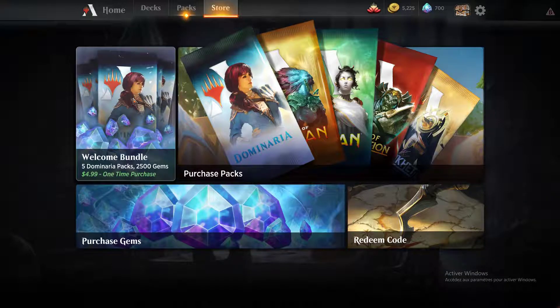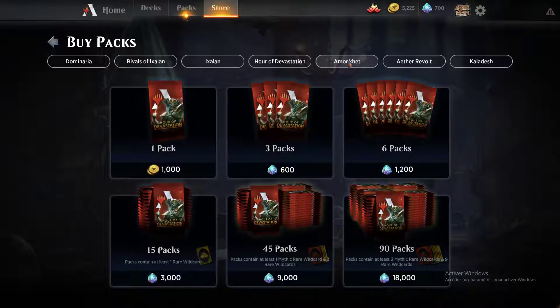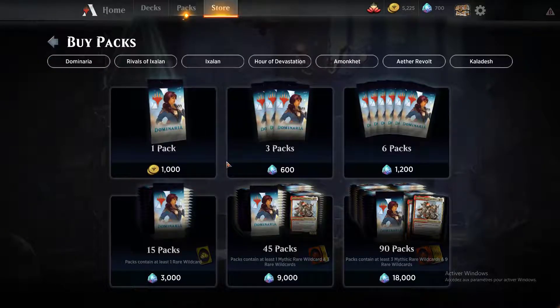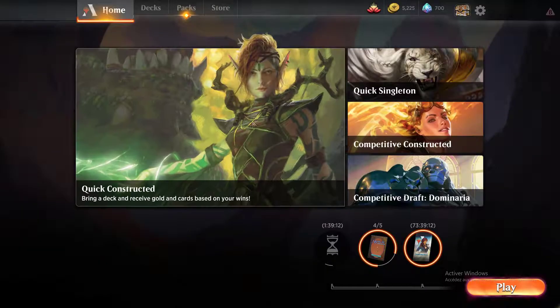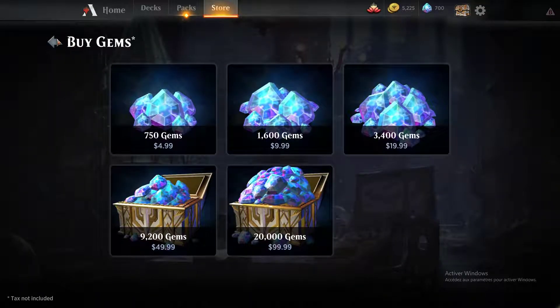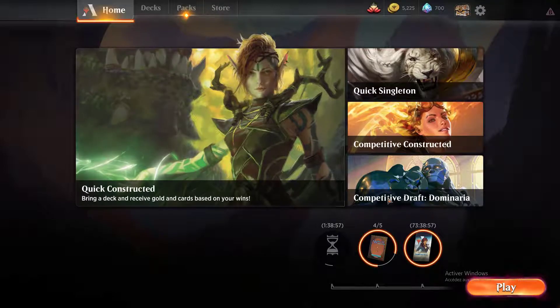In the Store tab, you have several options. You can buy a specific pack bundle — for example, 5 Dominaria packs for 2500 gems or about $5. You can also buy individual packs in gold or gems from all available sets: Dominaria, Rivals of Ixalan, Ixalan, Hour of Devastation, Amonkhet, Aether Revolt, and Kaladesh. You can also buy gems and redeem promo codes, though codes aren't available yet.